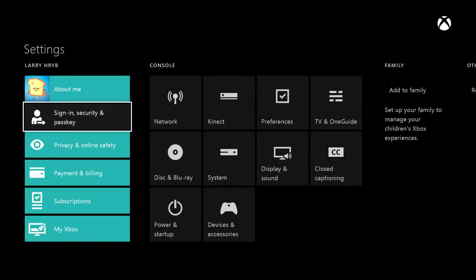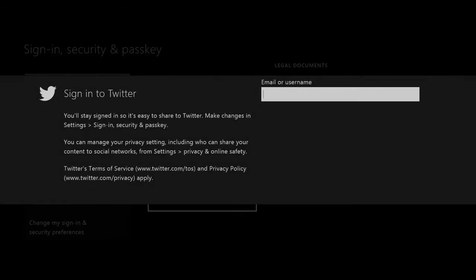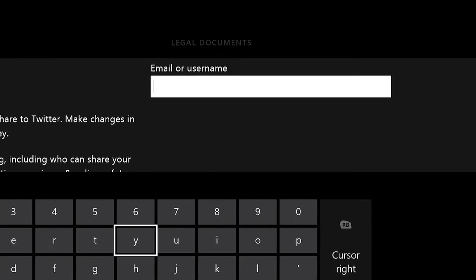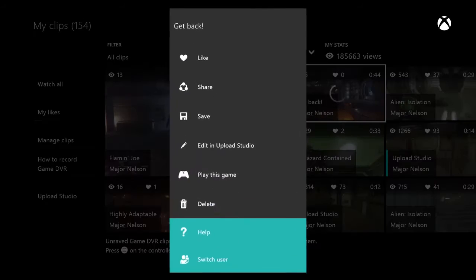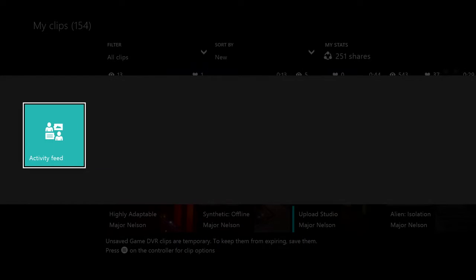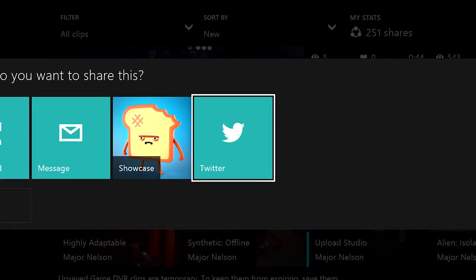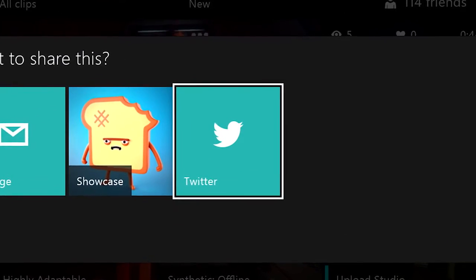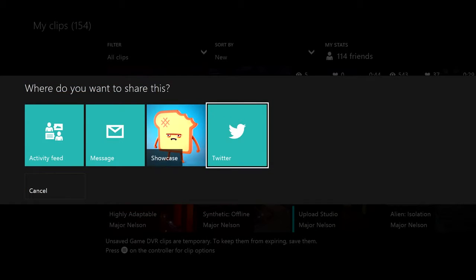I love Twitter, and you guys are doing some cool stuff with Twitter on the console now. One of the really cool things is you'll be able to link your Xbox Live account with your Twitter account. When you do that, you can share Game DVR clips from your Xbox One directly to your followers on Twitter. This is completely optional — we're not going to spam your Twitter account. It's an option when you choose to share a clip. When we introduced clip sharing, you can share to your activity feed, share in a message, and now you can share to Twitter.